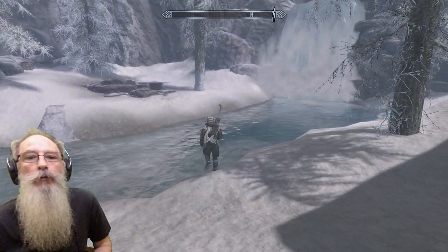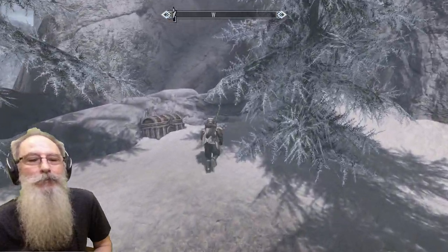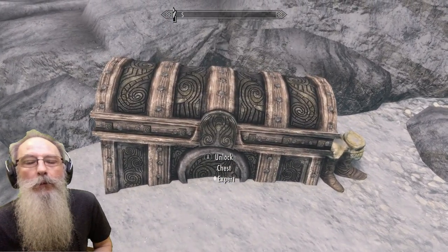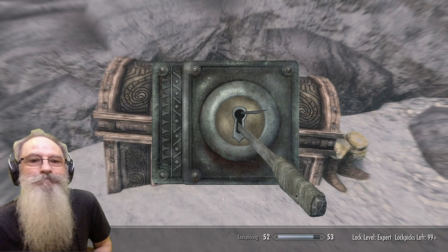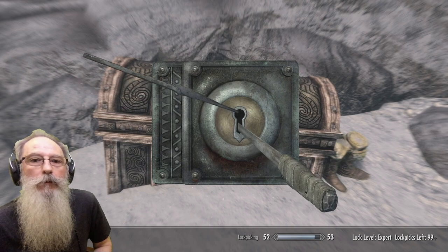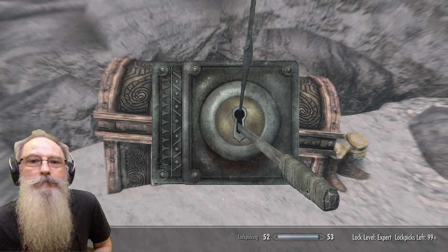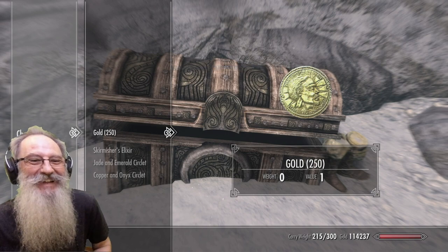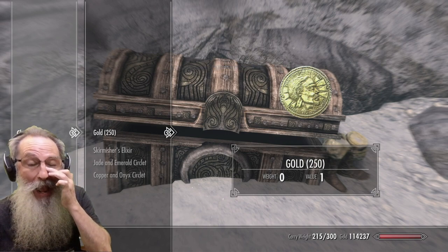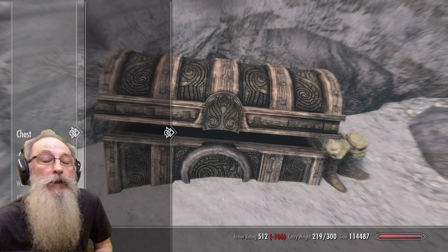We've made it — just across the water for a little swim, and across here we find this chest. That just has some random loot I think. The wonders of editing — so yeah, 250 gold, a decent potion, some headwear, and that's it. Just random loot.